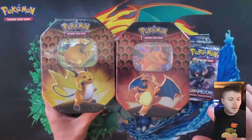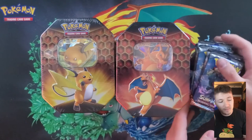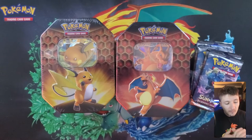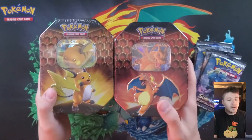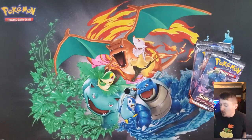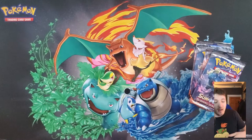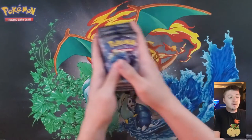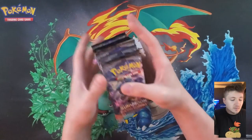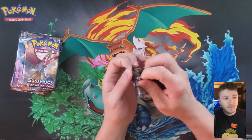I got four Hidden Fates tins - maybe we get lucky and get something else out of it. But like always, let me remove the Hidden Fates and let's just get right into it with Burning Shadows. Maybe we can pull that hyper rare Charizard.